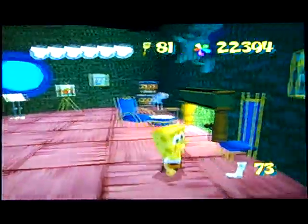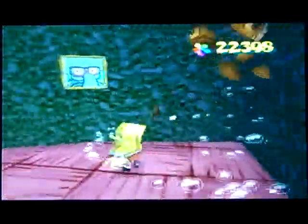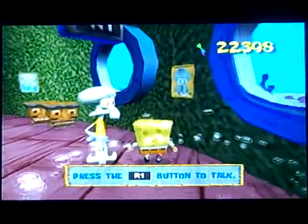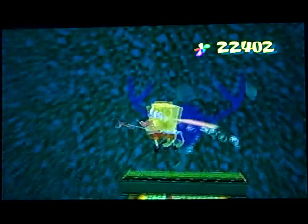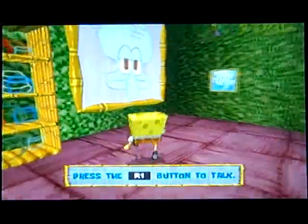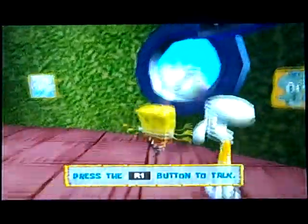The next one is in Squidward's house. So what you want to do is destroy everything in this house — yep, even the tikis, destroy everything. Hit 'em, just cause we can. Destroy this moose, jump and hit the picture — cause that'd be the thing. One more thing, and there's the sock. Get outta here, Squidward, even though it is his house.